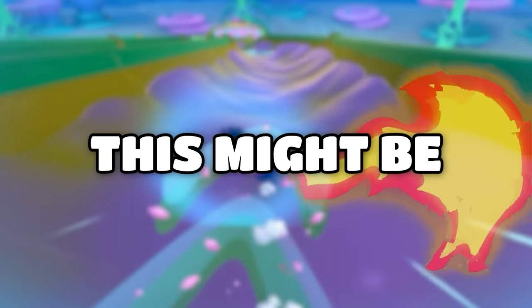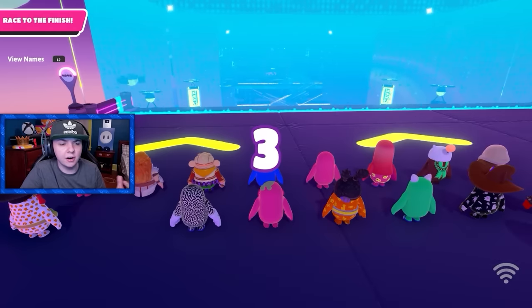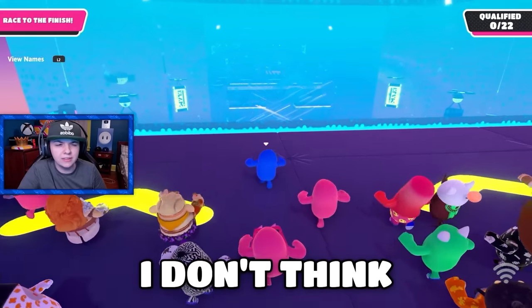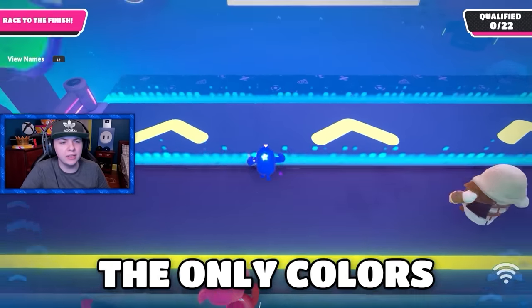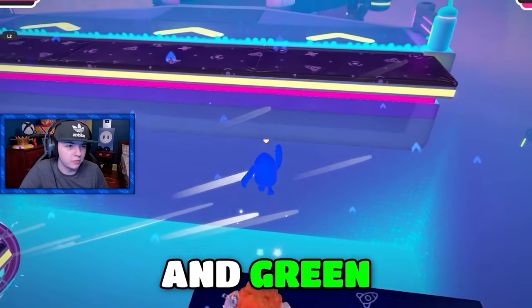This might be easy, this might be hard — I honestly have no idea what to expect with this one. Starting out, we got Skyline Stumble for the first round. I don't think there's any orange in this level. The only colors in this level are pretty much just blue, purple, and green.